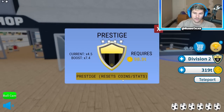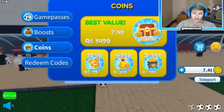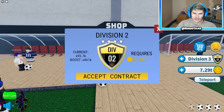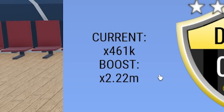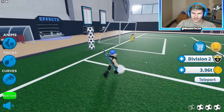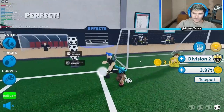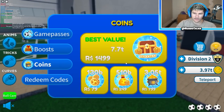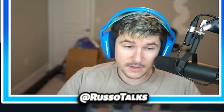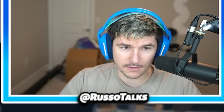My current boost is only 4.5, but I can start accepting this contract. 7.4 trillion and I can get my boost to the highest it's ever been. Now I can upgrade my stats even more. Let's get my boost to a crazy amount. It's about to go to 4k. Now my boost is 95k, 461k! My boost is 461k. The next one is going to be 2.2 million. But now when I score a goal, it's about to be next level.